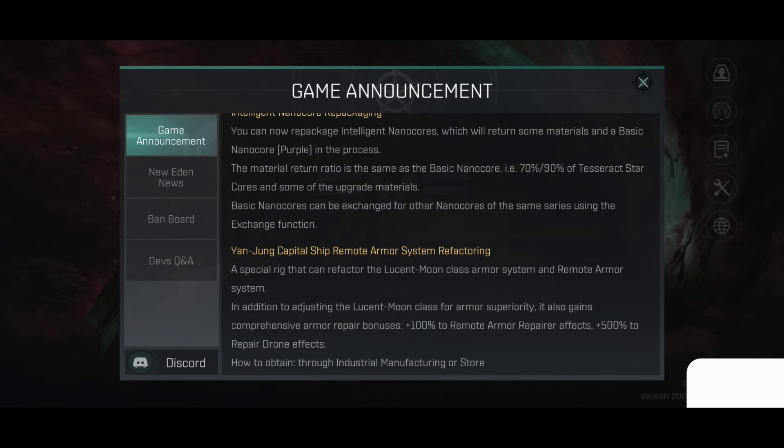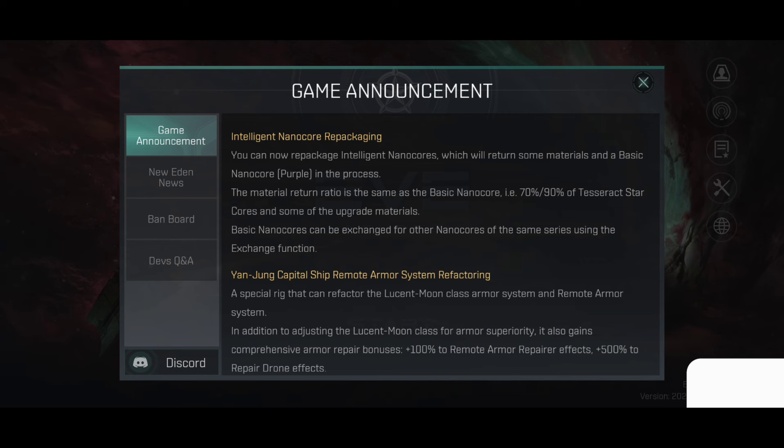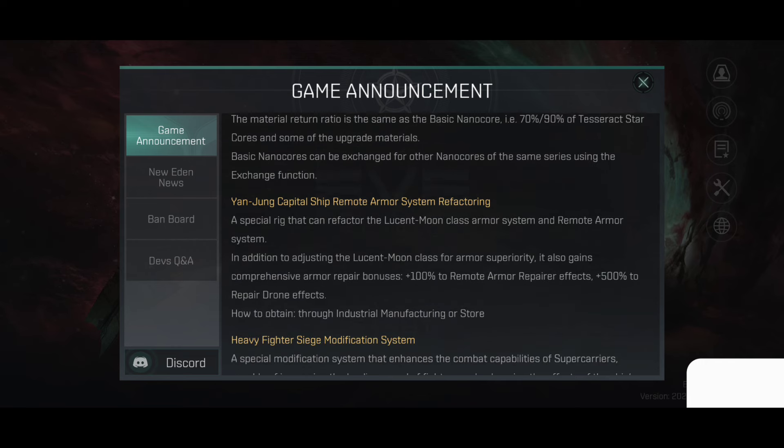IntelliJN Core repackaging: you can now repackage IntelliJN Core, which will return some materials and a basic NanoCore purple in the process. The material return ratio is the same as the base NanoCore, i.e., 70–90% of Tesseract StarCore and some upgrade materials. Basic NanoCore can be exchanged for other NanoCores of the same series using the exchange function.